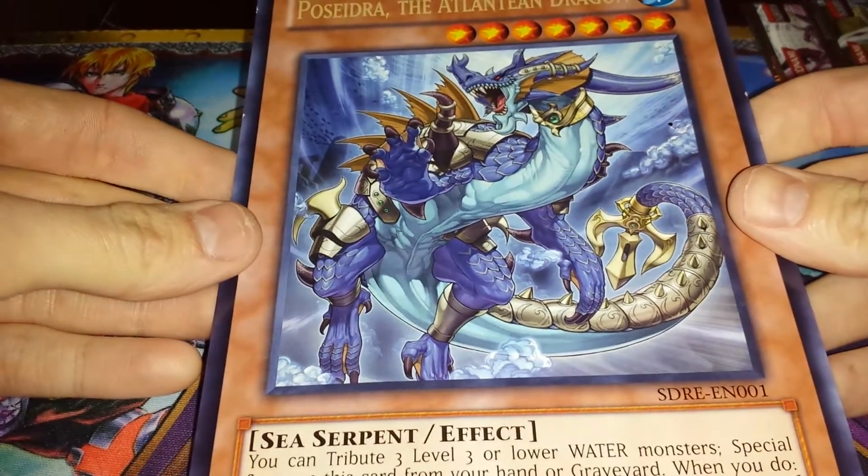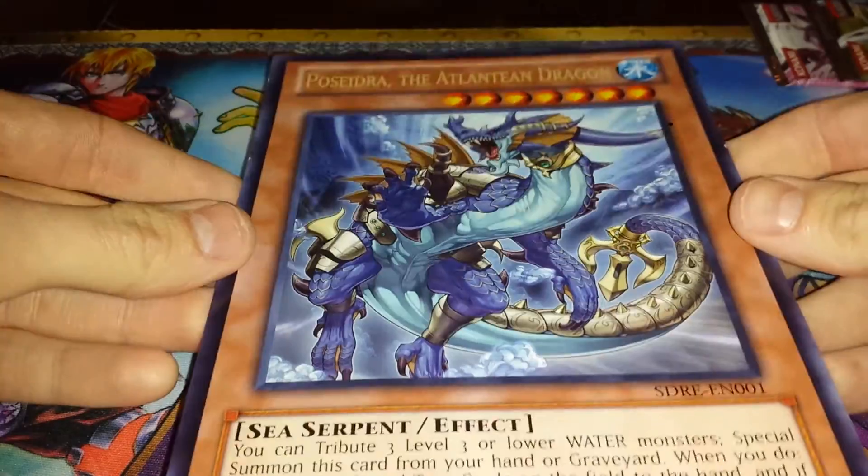Jumbo Psidra, the Atlantean Dragon. It's huge! I'll throw it in with my jumbo Pokemon cards.